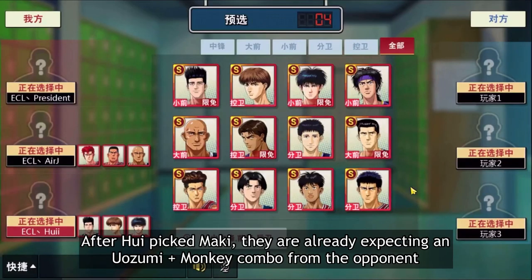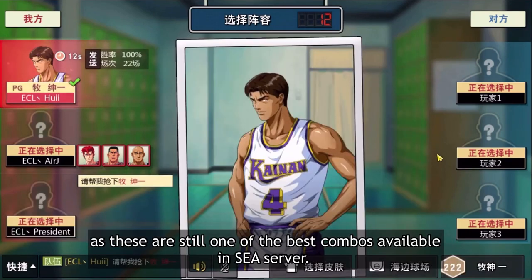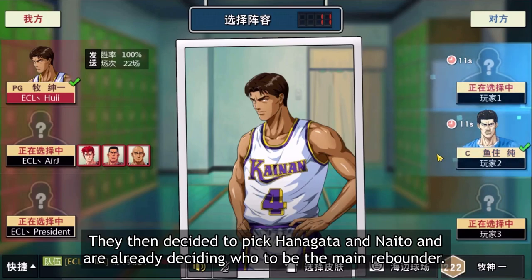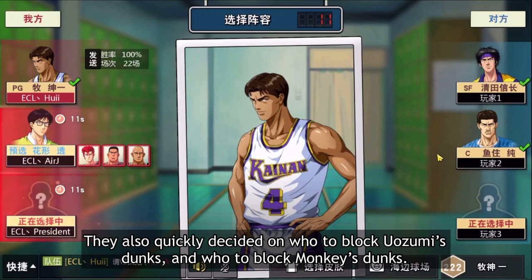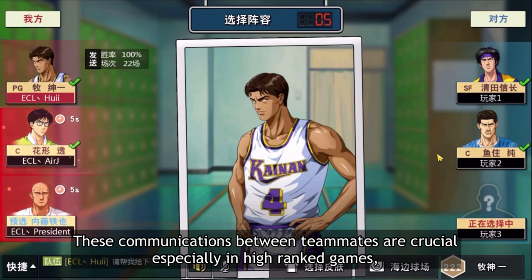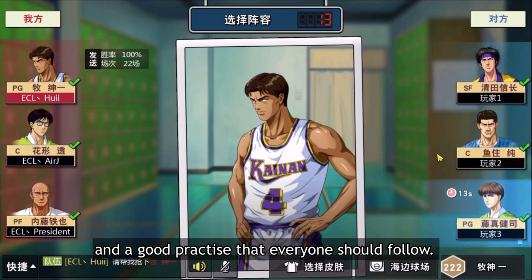After Hui picked Maki, they are already expecting an Uzumi plus Nobunaga combo from the opponent as these are still one of the best combos available in C server. They then decided to pick Hanagata and Naito and are already deciding who to be the main rebounder. They also quickly decided on who to block Ozumi's dunks and who to block Monki's dunks. These communications between teammates are crucial especially in high ranked games and a good practice that everyone should follow.